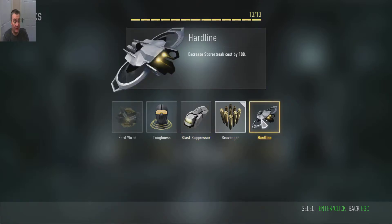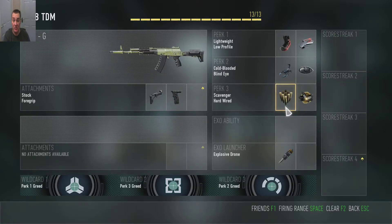Hardline — we don't think it's needed because, you know, no scorestreaks. And we're going for one more slot, and that's an explosive drone. What you want to do is patrol in a small area, stick to that area, hopefully get a few kills, then move to another area. But stick one of these down behind you, move about ten foot into a patrol area, and hopefully you won't have to watch it again.